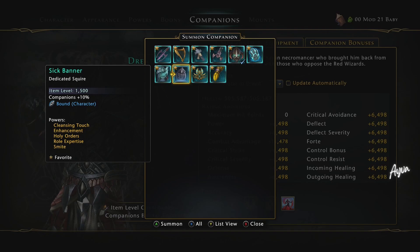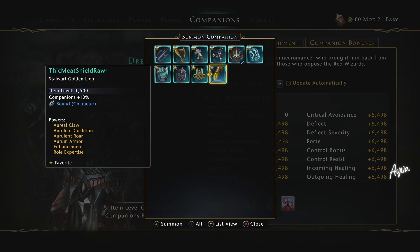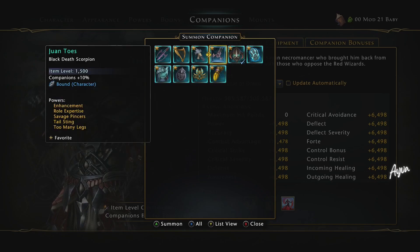And again, the Dedicated Squire — half of it works off of the Indom Runestone bonus and half of it doesn't. So if you're looking to get a healing companion and everyone is telling you Dedicated Squire, I'm not going to recommend you get him. At the end of the day, we might be talking about healing companions, but you really do want to always try and shoot for a debuff companion if you can, like the Spined Devil. Or you could go with the Stalwart Golden Lion — that's another option. Those two are really great.